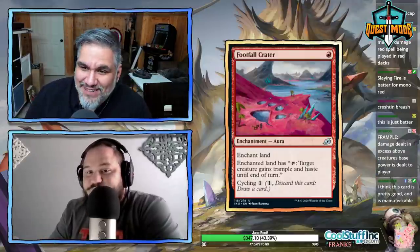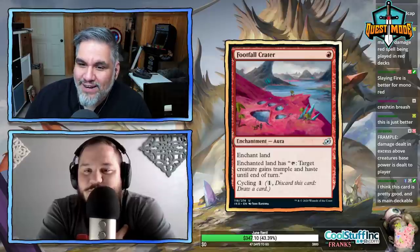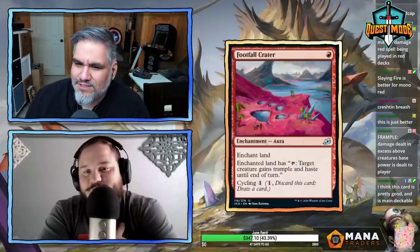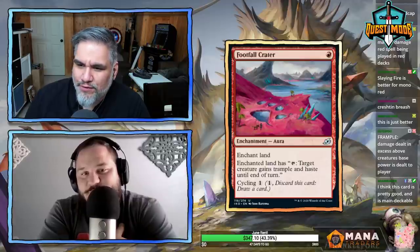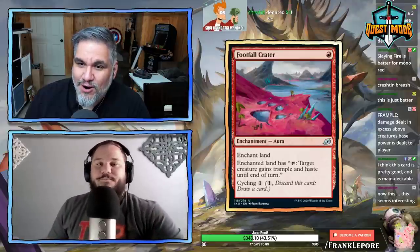Footfall Crater — one red, enchant land. Cycling as a channel ability: target creature gains trample and haste until end of turn. It's an interesting card but I don't think it's any good — it forces you to play off-curve which is always awkward, especially in the deck you'd want this in.